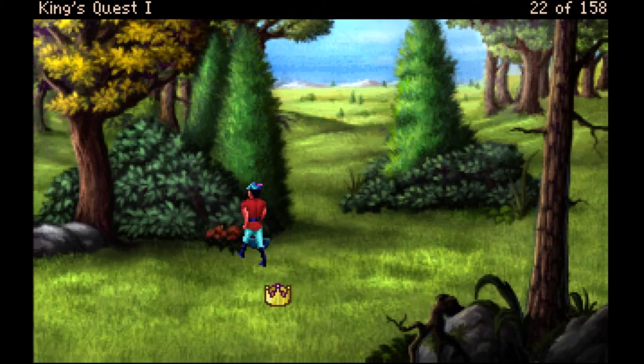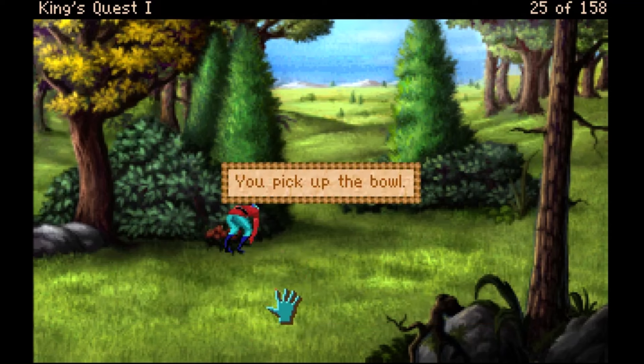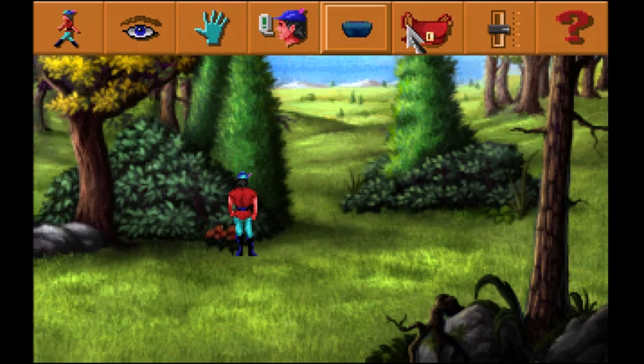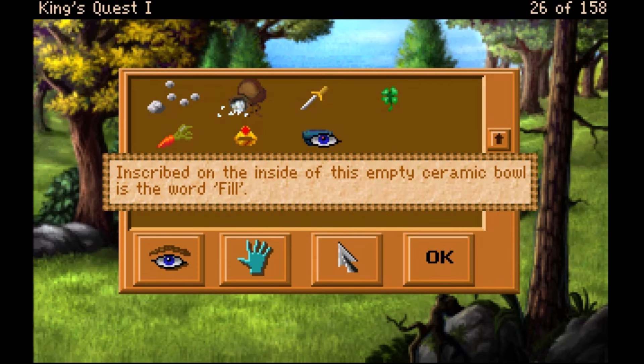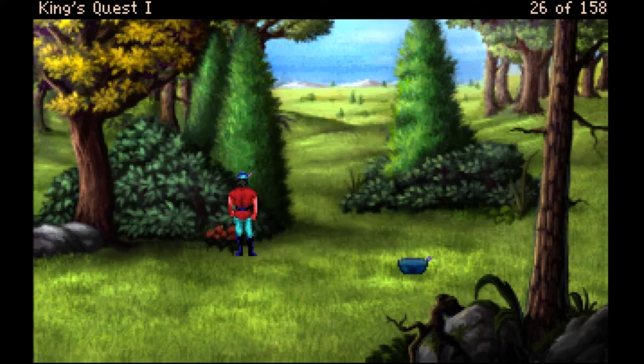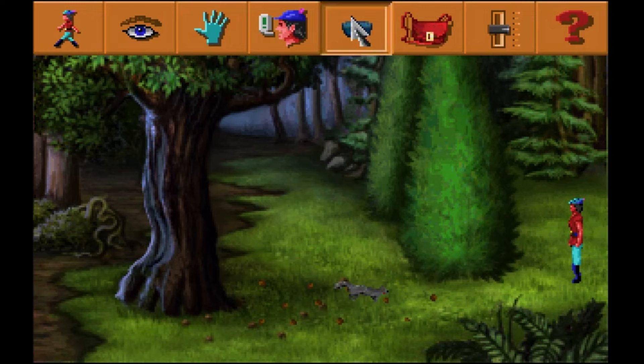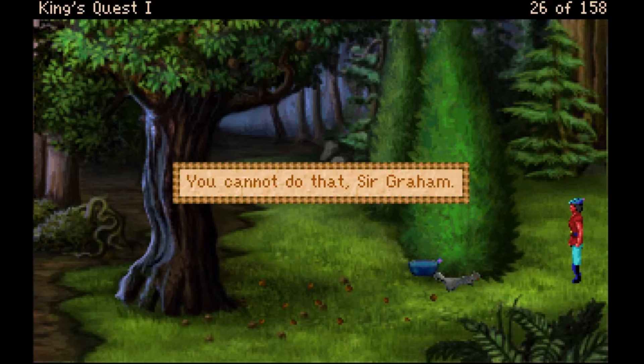I pick up the bowl. Inscribed on the inside of this empty ceramic bowl is the word 'fill.' There are plenty of lakes around. Maybe I could fill it with walnuts? 'You cannot do that, Sir Graham.'